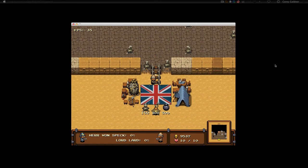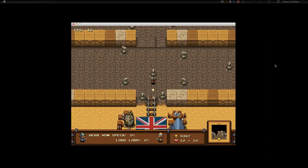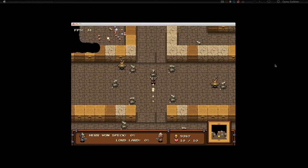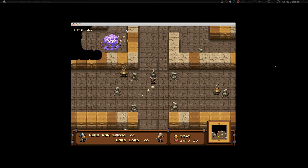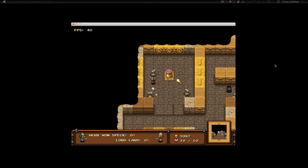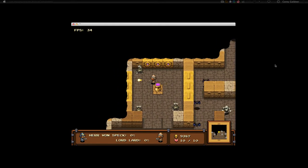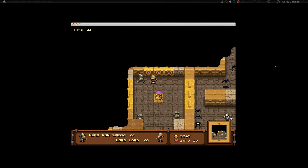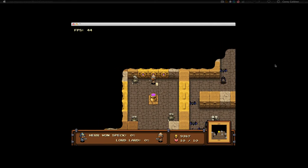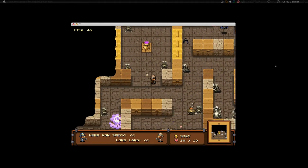I remember watching the livestream of them building it, and I saw enemies that I haven't encountered yet. So far I've just seen three enemies: mummies, bats, and snakes — cobras, I'm assuming. To advance, these three gold blocks here, you have to put a bomb in front of them and blow them up.